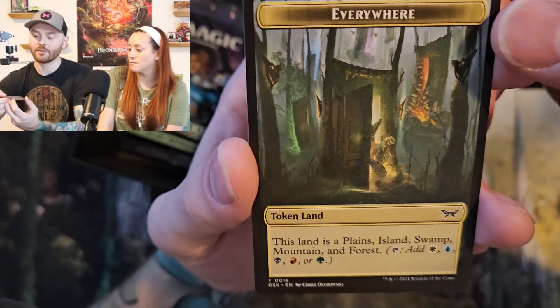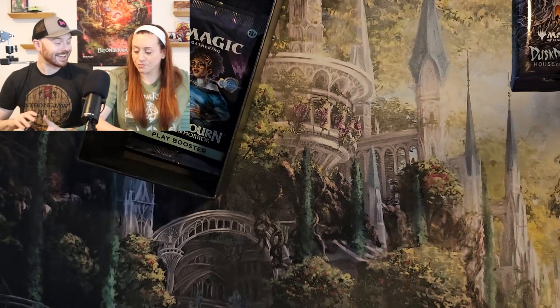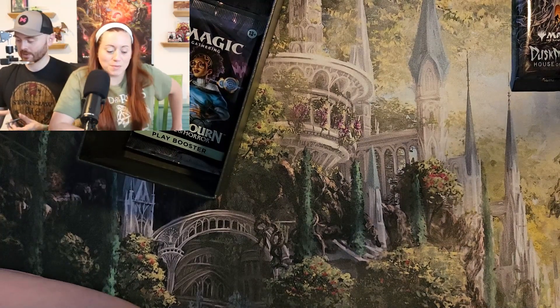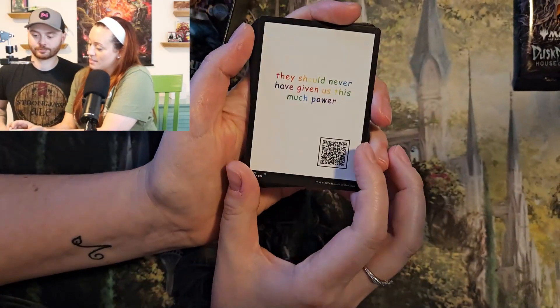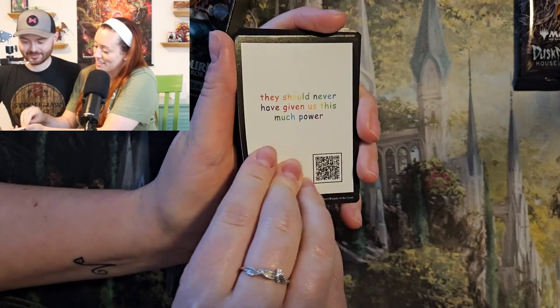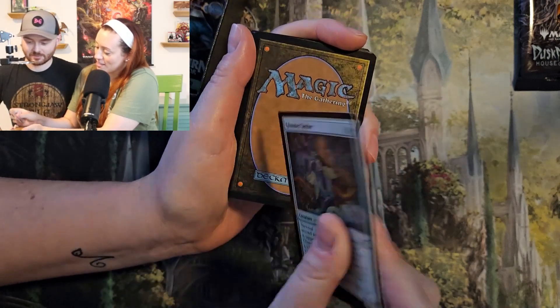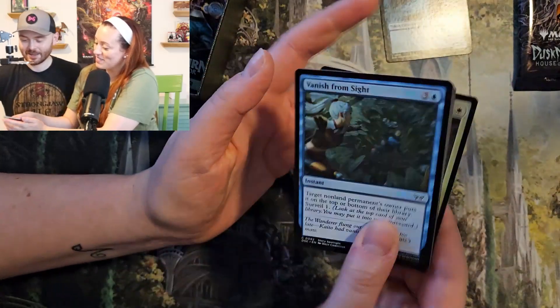And a new token land everywhere. That's really cool — it manifests lands in token form. On the back of my token, it says 'they should never have given us this much power.' I like that. And on the other side of that — not that — a spirit.